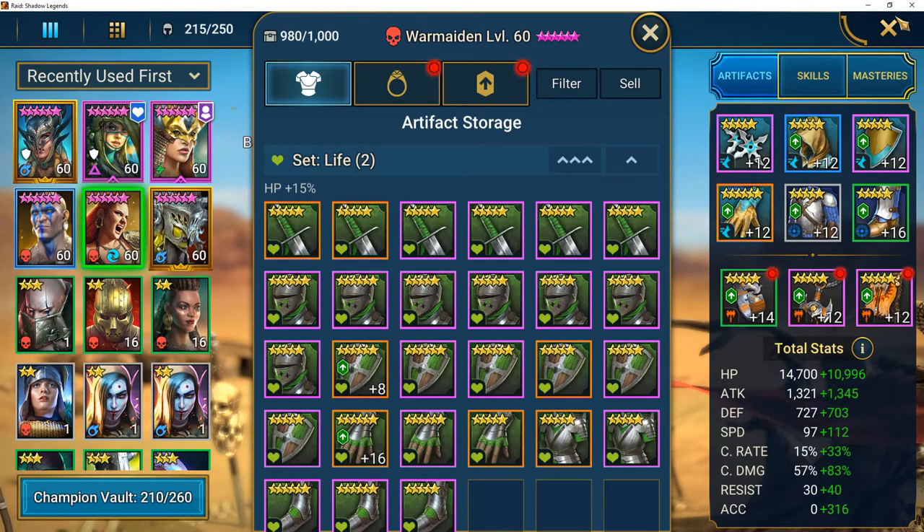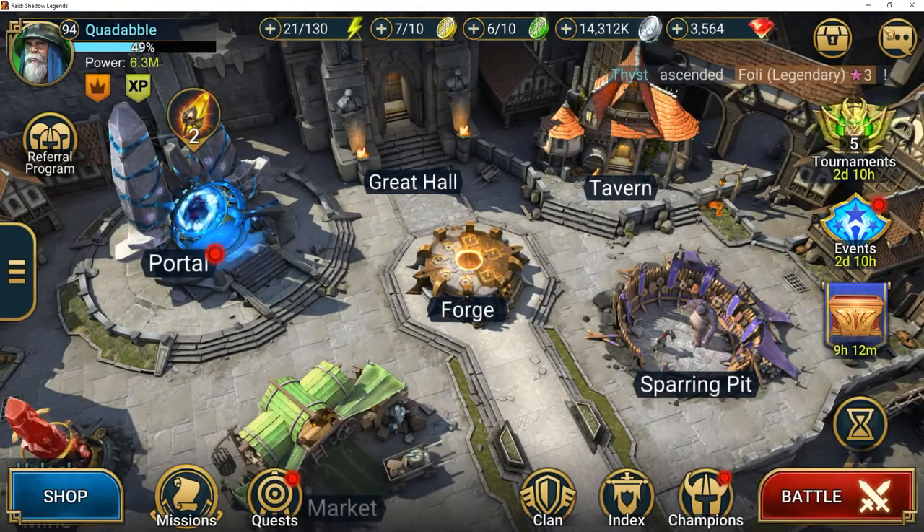I just want to share what I did to beat Faction Crypt stage 21. I can definitely do better with the gear on these champions and speed it up, but I hope that was helpful. Have a good one.